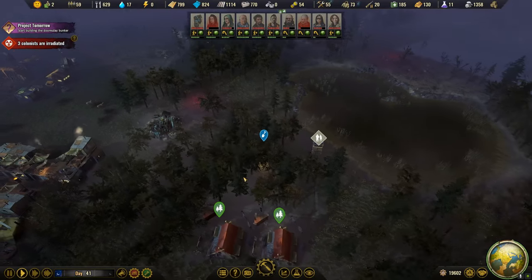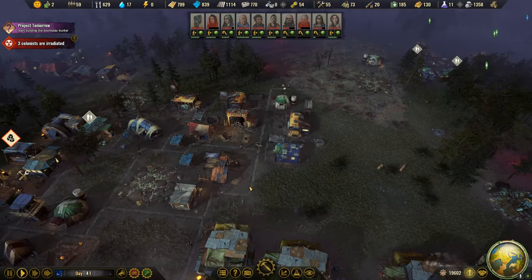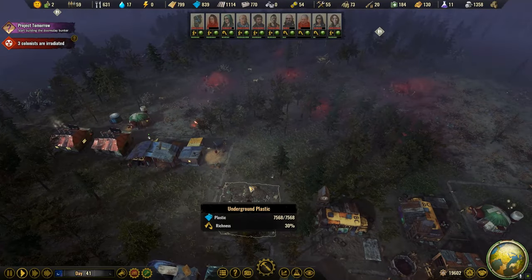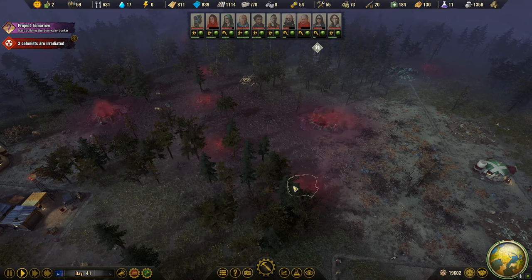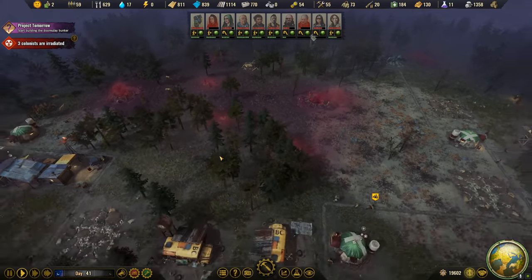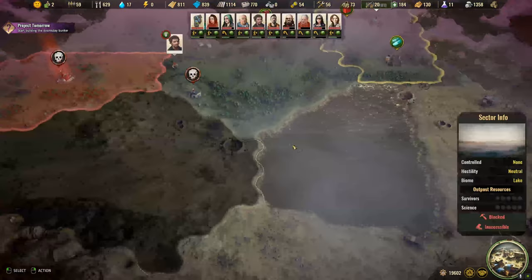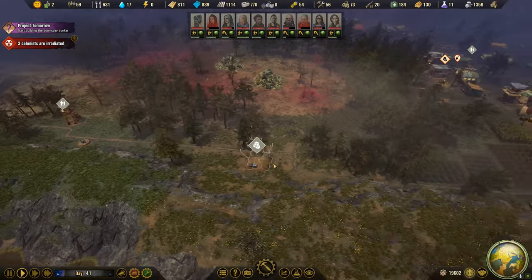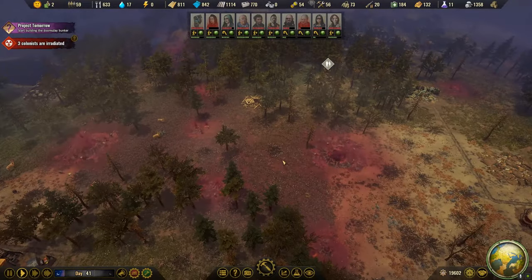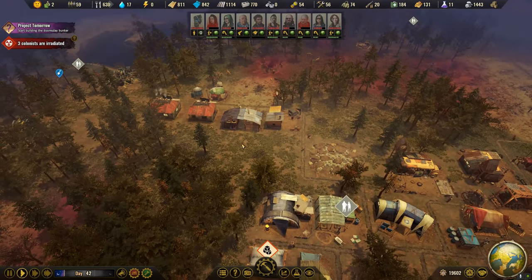I just keep thinking about where I would want to place this new housing development. A perfect spot would be here, assuming we get rid of all this pollution — smack dab in the middle of our colony. Then settlers can go to their jobs all over the map. That would be the ideal way.